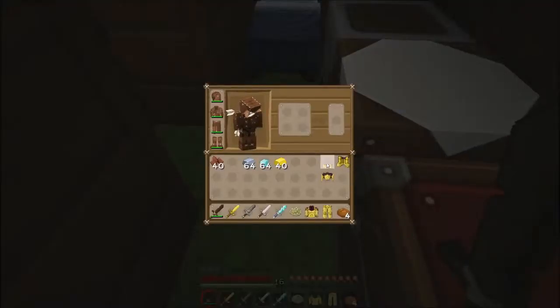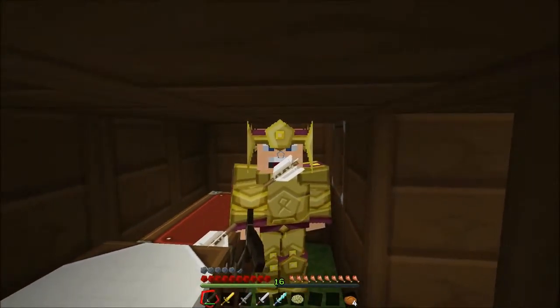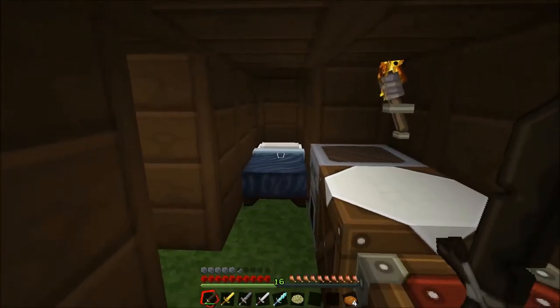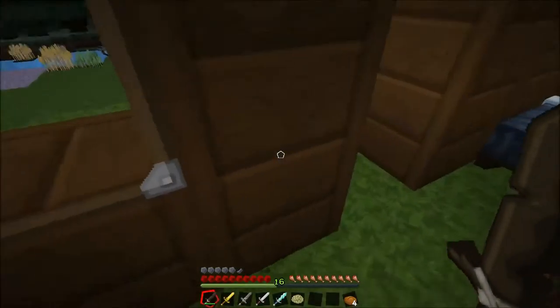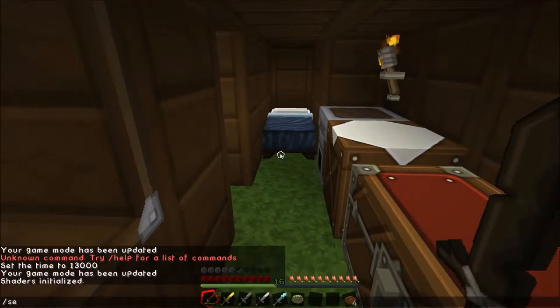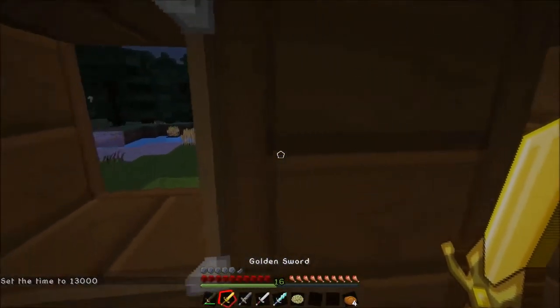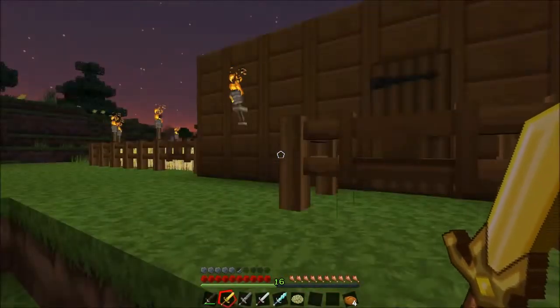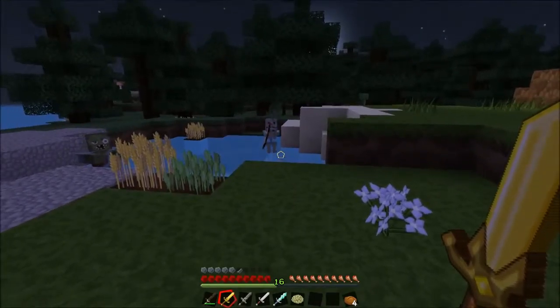Leather armor is generally more expensive than iron armor in terms of practicality — we need leather for other things and it's just not worth it for the protection. Gold armor is crafted in the exact same way as leather armor. If you equip this gold armor it does look spangly, especially with a texture pack — we look like we're ready to take on the world, but quite frankly that's just not the case. Don't make leather armor, it's rubbish.